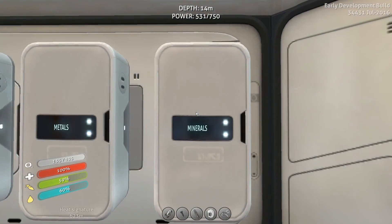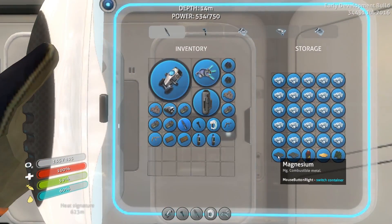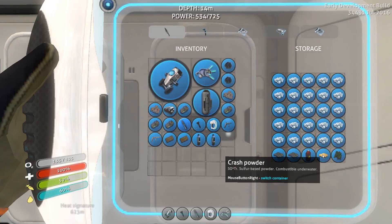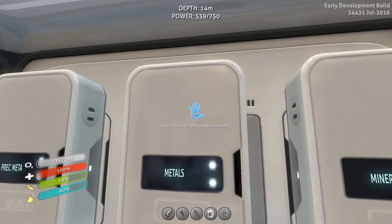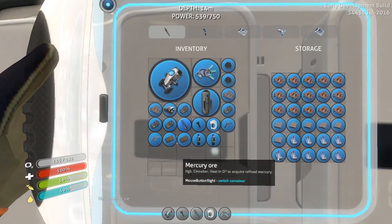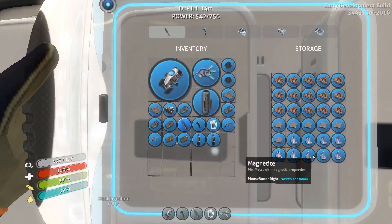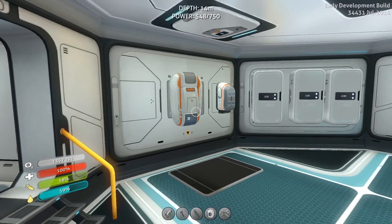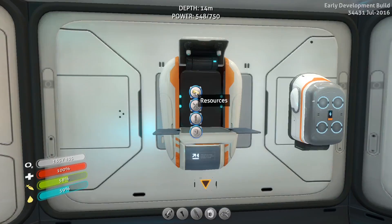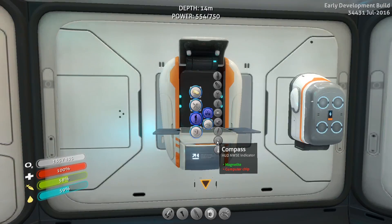Oh, I know what I was going to look at. That's magnesium. Crash powder. Uranite. Oh, please tell me there's - sweet. Do I need one or two? We'll go ahead and take two. See if we can make that compass now. I'm hoping it's something that doesn't have to be slotted in my tool inventory.